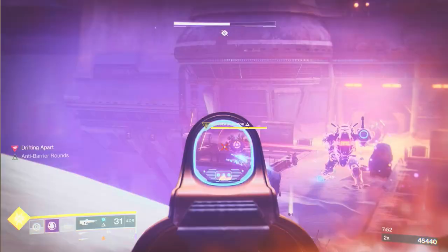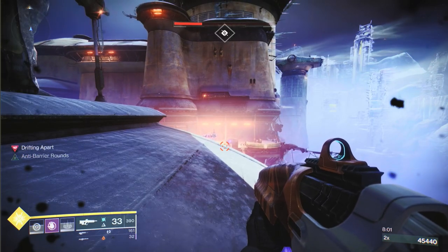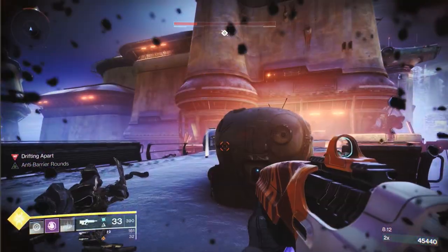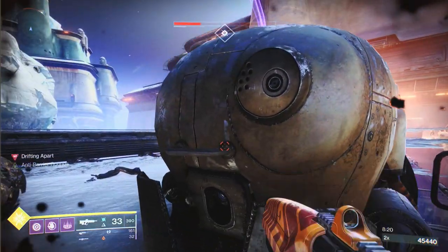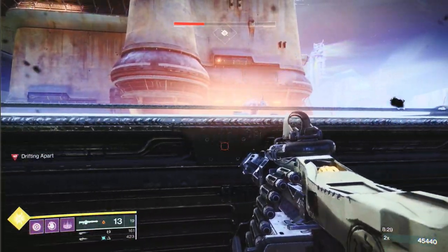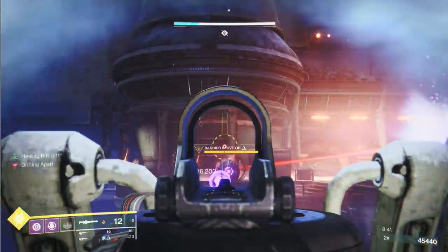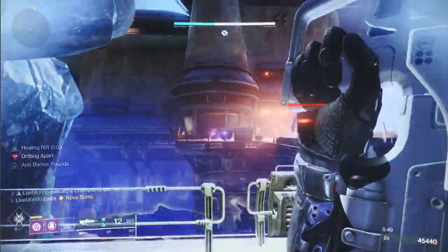Even if you go up here you just take too much heat, so eventually go over to the left-hand side. You really have to go tight to the left-hand barrier so you can't get hit. I'm just moving tight up here - if I need it I'll put the rift down, then crouch and get this champion down. Two shots and then just go over the barrier. I wasn't interested in killing the barrier champion - I was more interested in breaking the brig's shield.